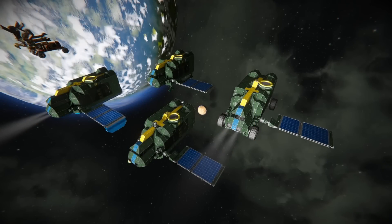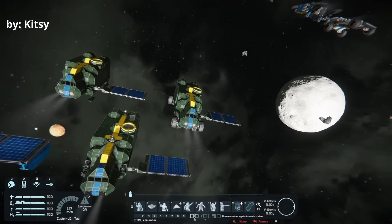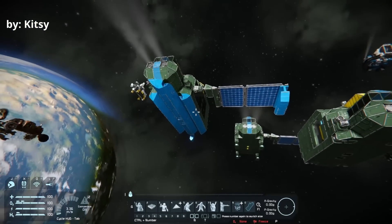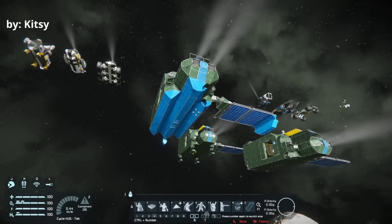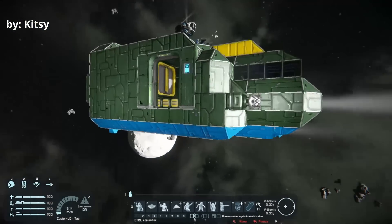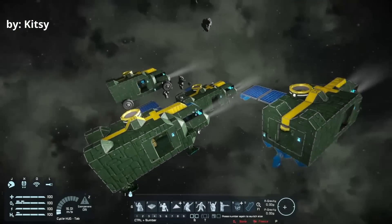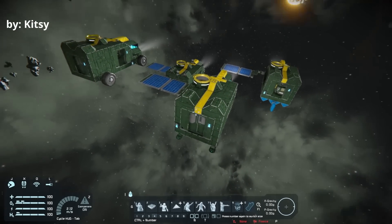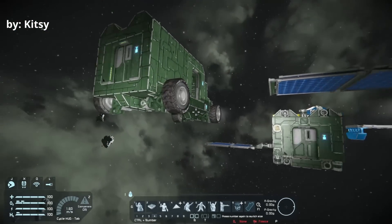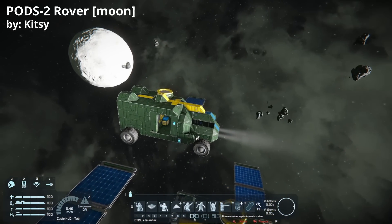The next set we're going to look at are all the ships designed by Kitsie. They've decided to go for four of them: the moon pod, the space pod, the planet pod, and a water world pod, which is kind of hypothetical since we don't have that in the standard game. They all have the same kind of shape on the exterior, but have been kitted out with slightly different setups. You can see the space pod has thrusters, the moon pod has wheels, and the planet pod has landing gear. Let's jump into the moon pod first.